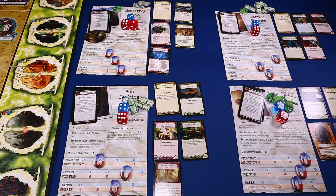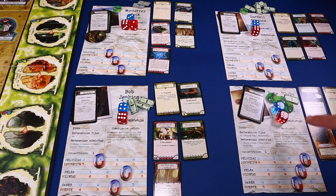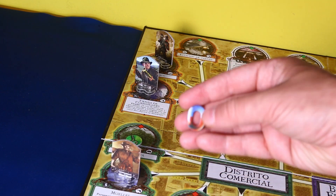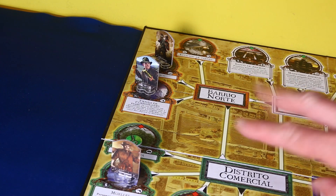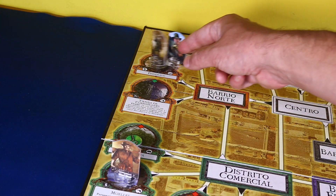¿Cómo es la fase de movimiento en Arkham Horror? Muy sencillo: miramos la velocidad de cada investigador y los movemos, si queremos, tantos espacios como su velocidad. Pero antes de empezar el movimiento, en mantenimiento voy a mover el deslizador de velocidad de Monterrey Jack de 2 a 4, gastando sus 2 de concentración. Lo primero es mover a Monterrey Jack porque es el jugador inicial: se mueve 1, 2, y entra en el periódico con Darrell Simmons.